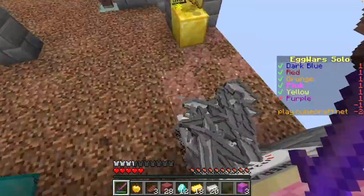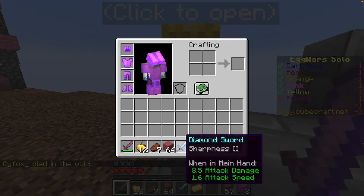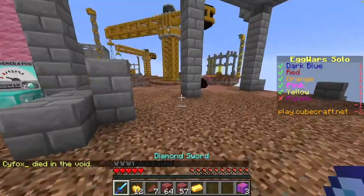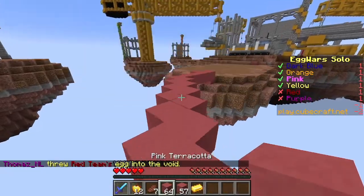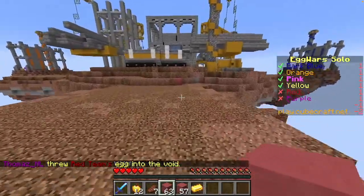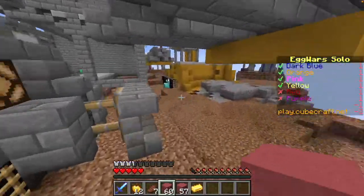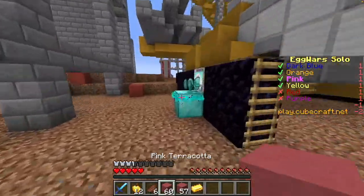This is one of the only maps where the egg is sitting right on top of the ground. Normally they're on a little pedestal, but on this map they're sitting directly on the ground. Don't ask me why the developers decided to do that — they just did. Actually, I kind of like it. It looks better sitting on the ground versus on a pedestal. Let me know in the comments — should the eggs be on a pedestal or on the ground?